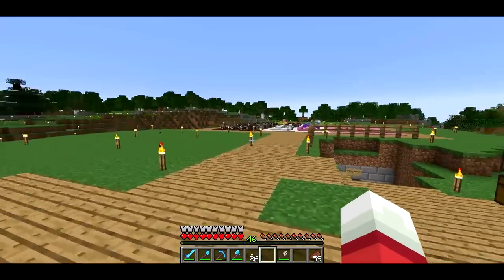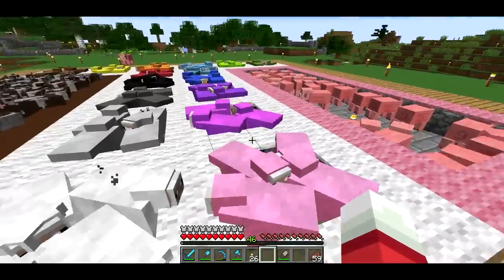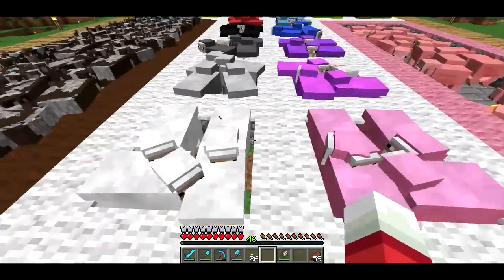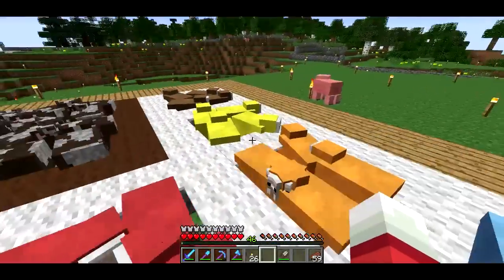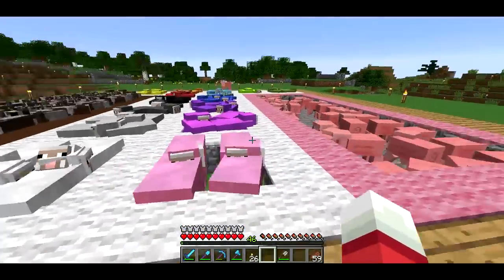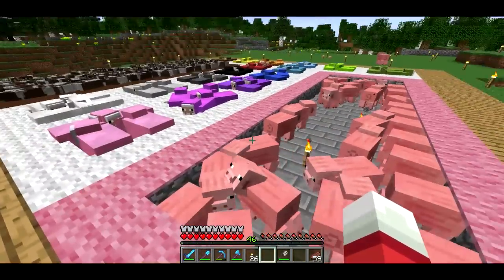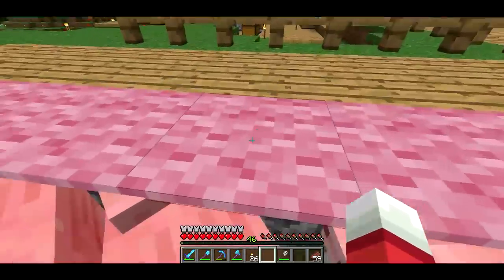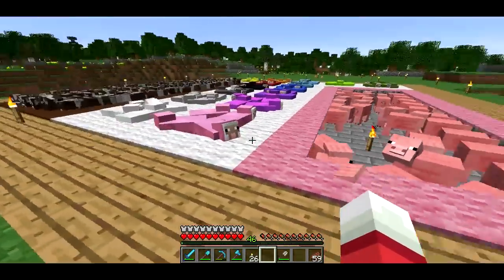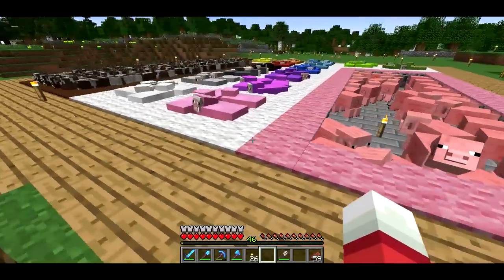Over here we have my little farm. I've got a little farm for all the animals. I've got all the sheep — every color of sheep — and I've tried to sort them by color as best I could. I've got pigs over here, cows over here. The cool thing I really like is using the cobblestone walls so I can jump right in, but I can also jump out using the carpet.